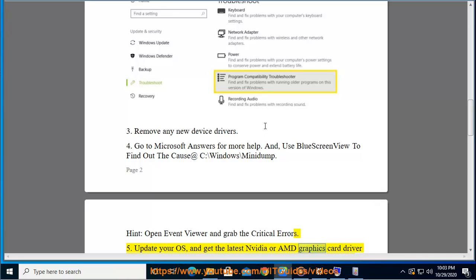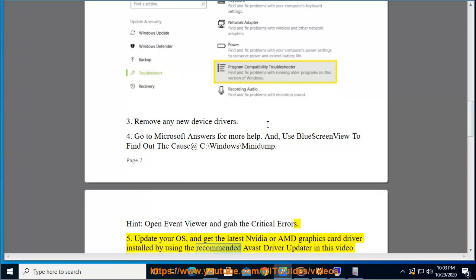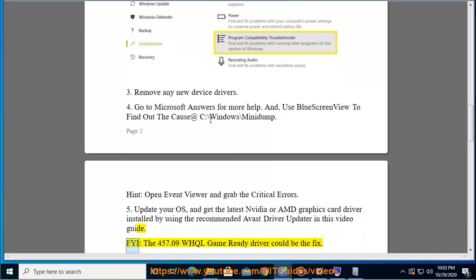Get the latest NVIDIA or AMD graphics card driver installed by using the recommended Avast Driver Updater shown in this video guide. The 457.09 WHQL Game Ready driver could be the fix.